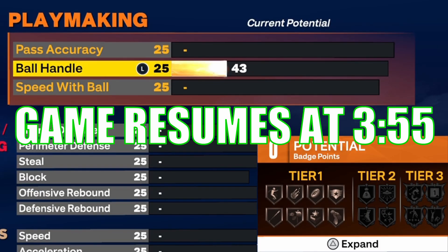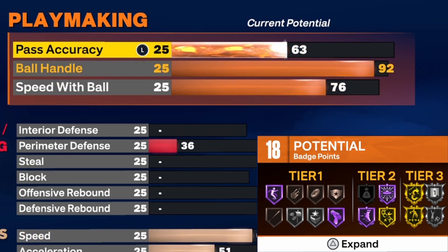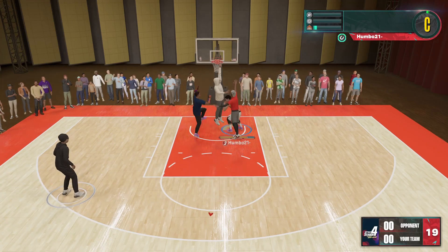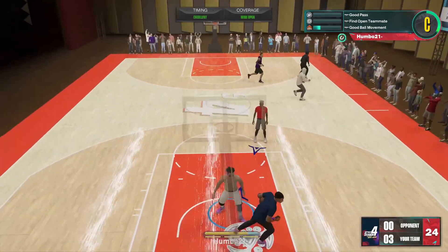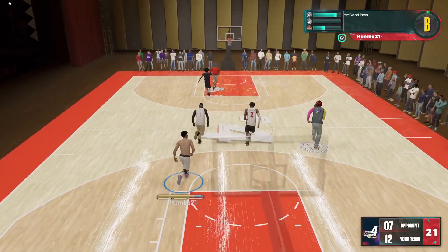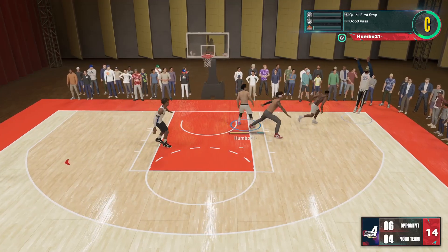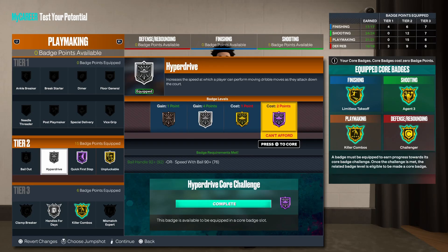The most optimal way to upgrade playmaking is to go with a 92 ball handling rating. The reasoning behind the 92 is because you're able to get the curry slide, which is a very very good size-up escape package, as well as all the good animations and a few more badges. Before you complain about the pass accuracy on this build — it is 100% pretty decent. If you want to make an absolutely demigod offensive build, you're just going to have to sacrifice some pass accuracy. These are the dribbling animations and badges I'm going with.